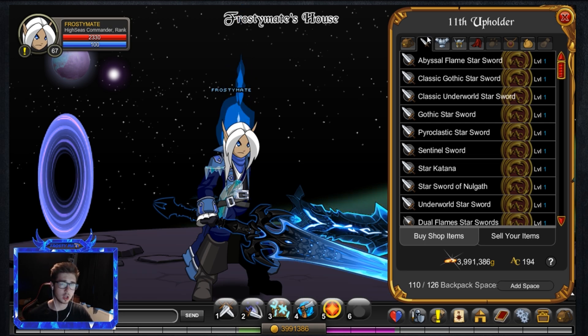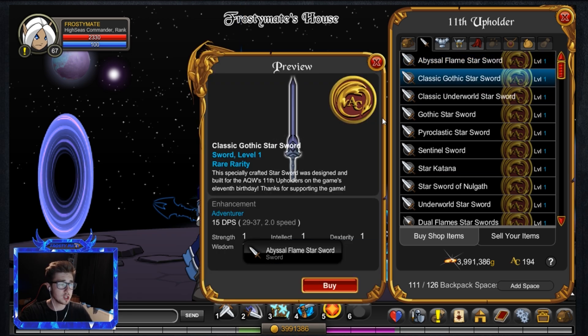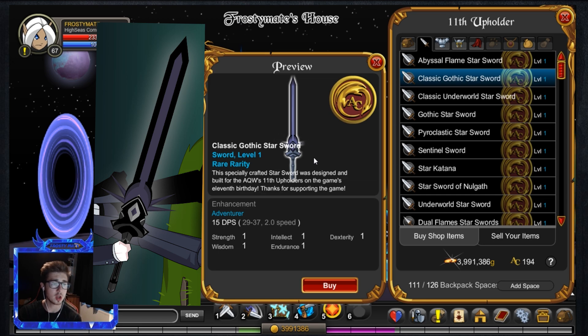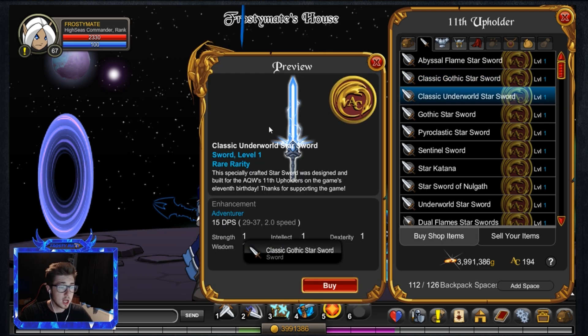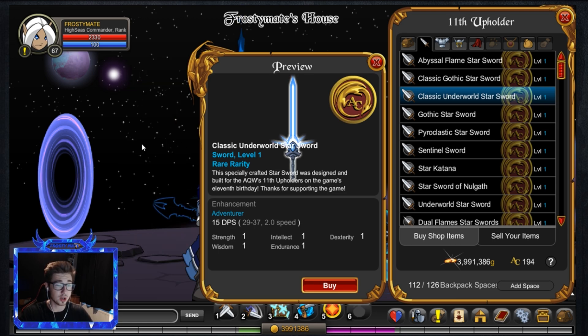There's the star katana — we'll get to that. Right off the bat, the Abyssal Flame Star Sword is really nice. They've changed it up slightly — made it beefier and added extra sections onto the star sword, which has never been seen before. You've got the Classic Gothic Star Sword, which honestly looks really similar to the Onyx Star Sword from the second upholder. Then the Classic Underworld Star Sword — how close does that look to the original star sword?